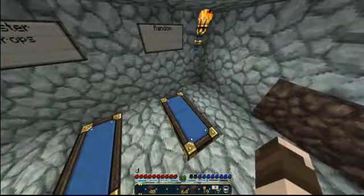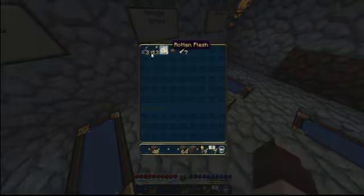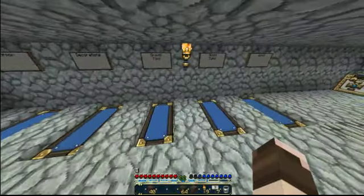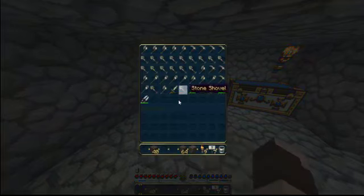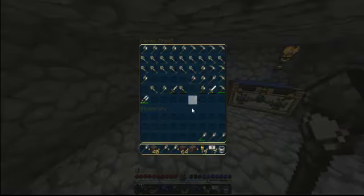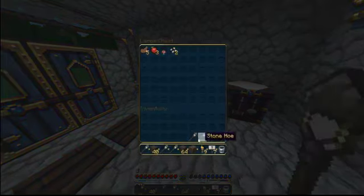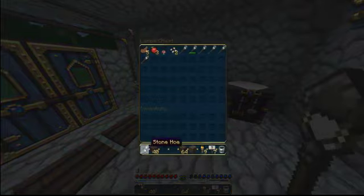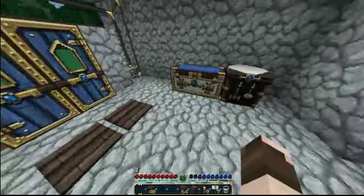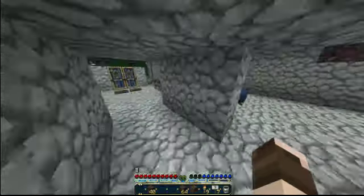And I want to take - where is it - monster drops. What do I have in here? I want to take all of my stone hoes out of here and throw them in my food chest, because that's just going to be all my farming stuff also, and it'll be a lot easier that way to find everything. Got some of that in here.